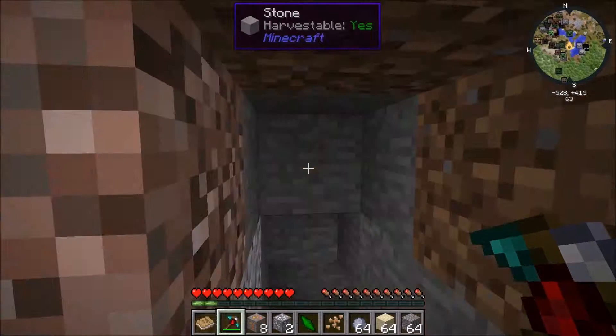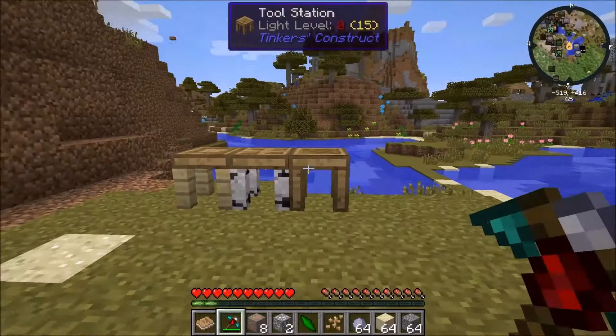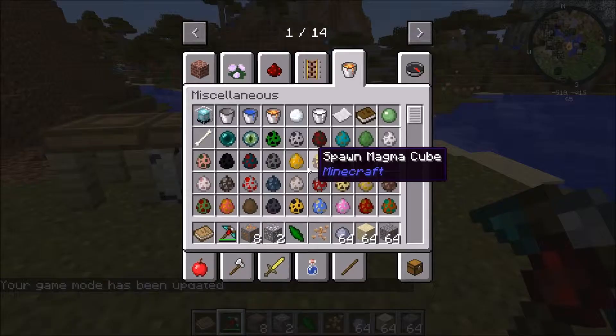And that's what Tinker's Construct is all about — making the best tools, the best things. Now there's an upgrade to this tool station here. It's called a forge.